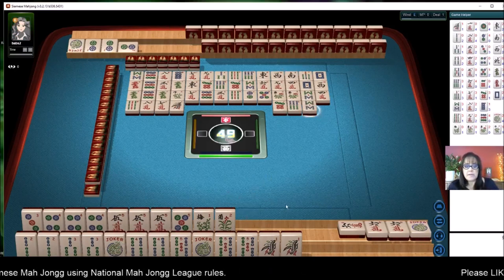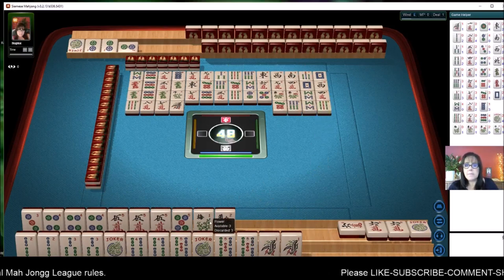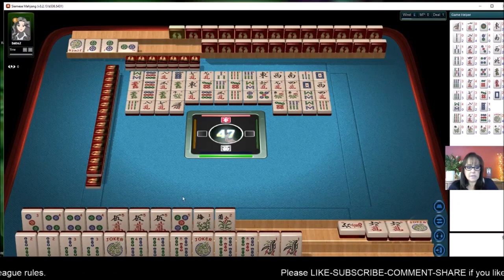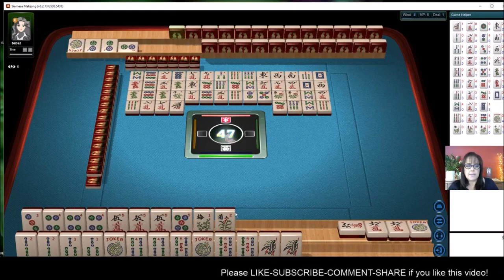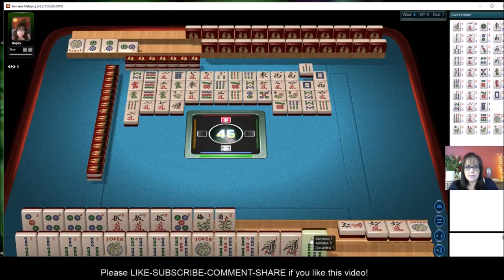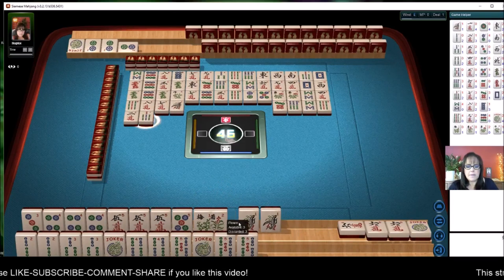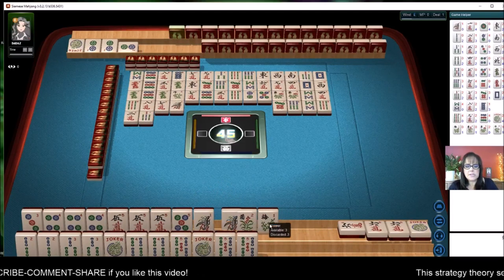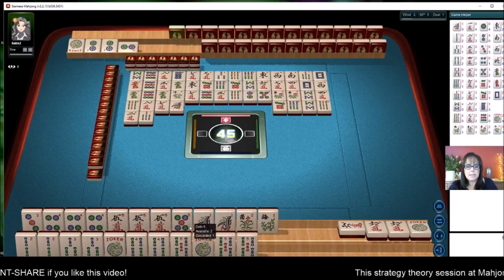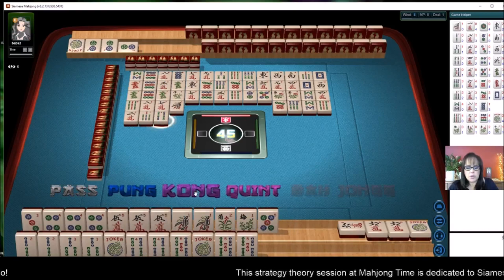I was so focused on this quint I got a little distracted, which can happen when you're working with lots of tiles. Two characters. They didn't want this one bam by the way. Let's get rid of the flowers just in case they change their mind. Four bamboos — we're going to kong.